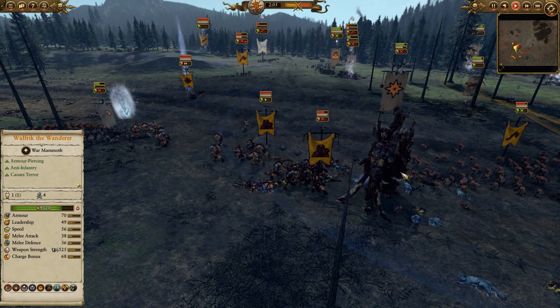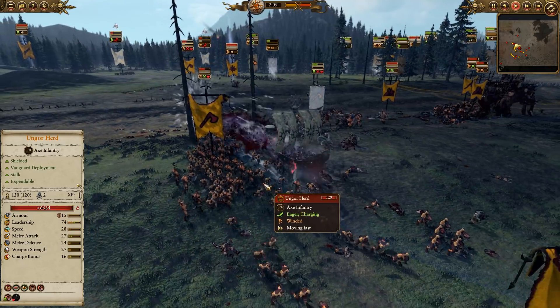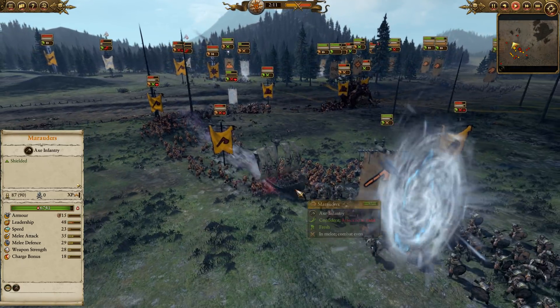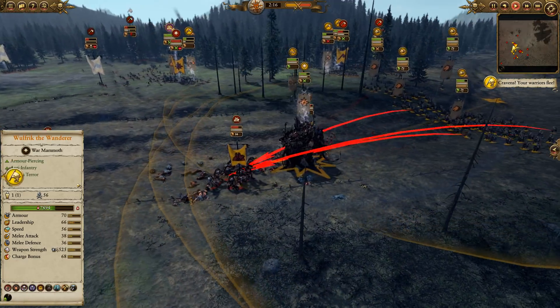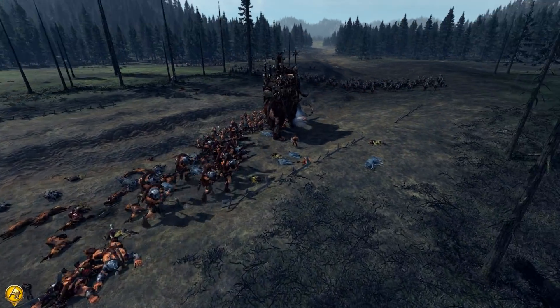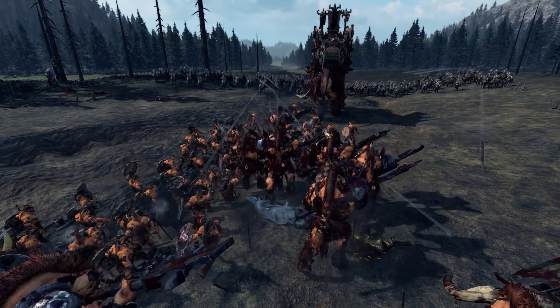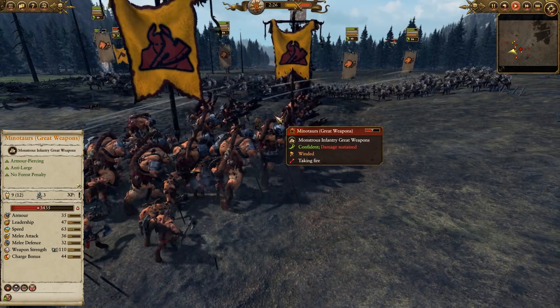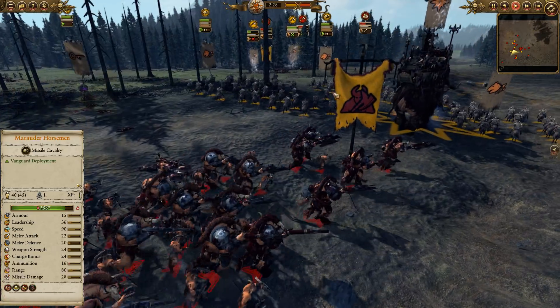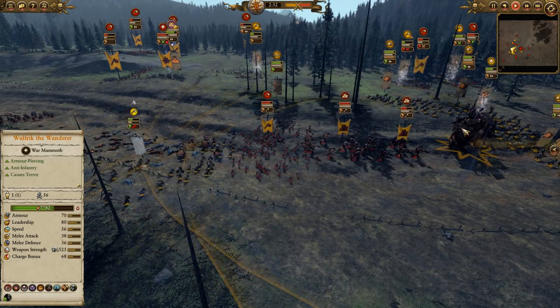Wulfric had Cascading Firecloak up to buff his melee defense briefly, but it's dropped off now so he's going to start taking quite a bit of damage. We're going to unleash a quick Sea Fang through these Goreherds, generate a ton of value, and then pull away. We'll use the Marauder Horsemen to come forward and throw their Javelins at these Minotaurs with great weapons — they have very low armor and no missile block chance, so they're going to take a ton of damage. Very cost-effective work, as we can continuously pull away and they can't catch up easily.